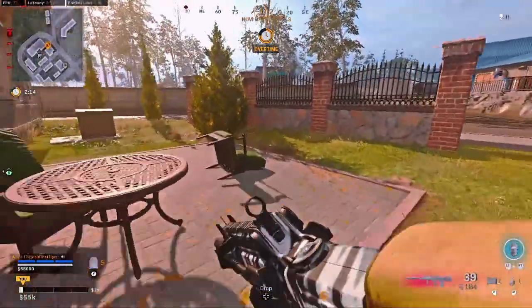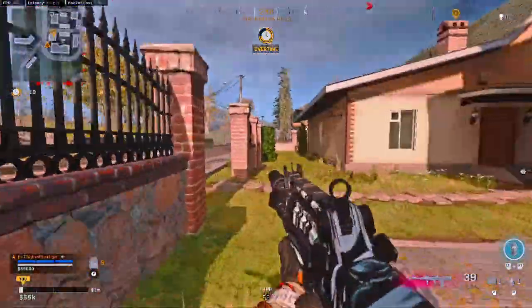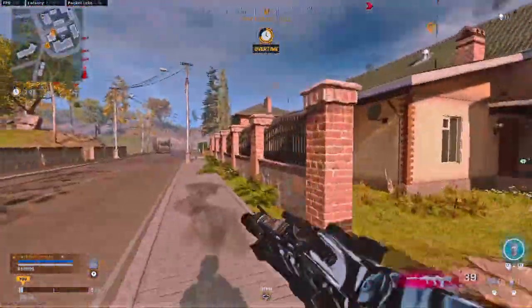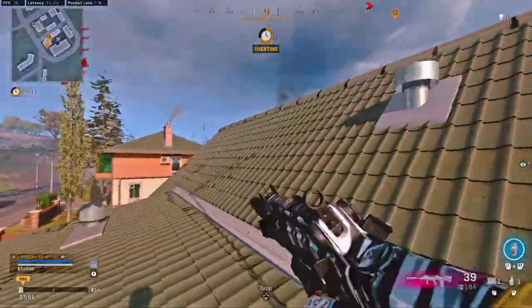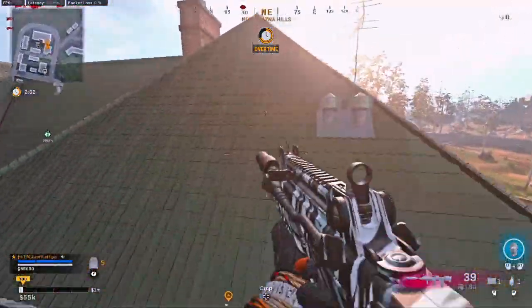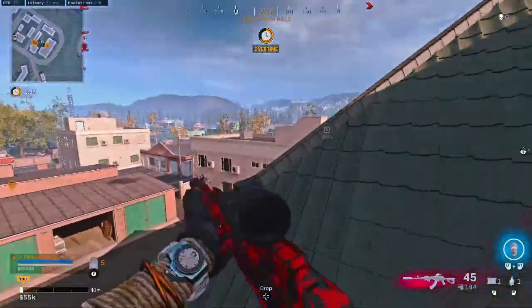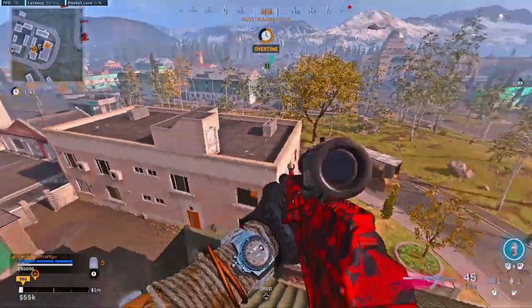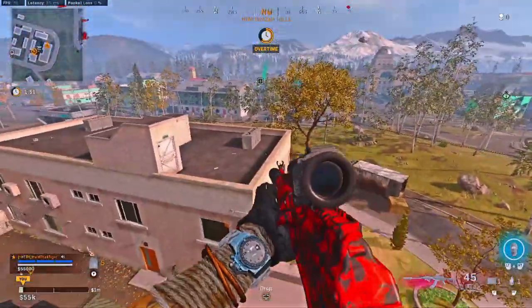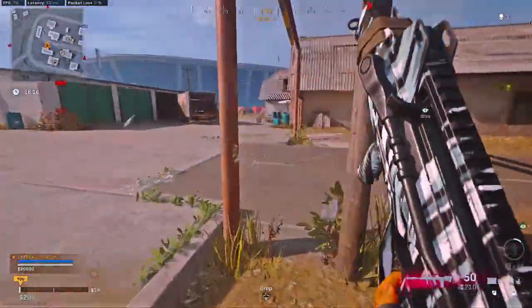We've moved to the little area of houses right by the little circle building. This one has a tall house that's often camped, and you can actually get on this roof by jumping on the wall, jumping on this house, and then jumping on the big building. People are sometimes up on this roof to our right and this will give you a great flank and great line of sight on them. From this tall roof you can also jump on the next building if you need to finish an enemy off.